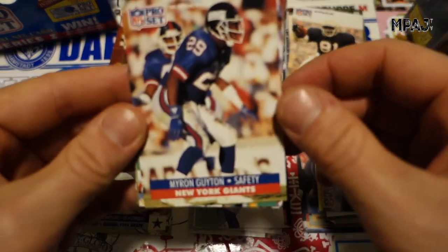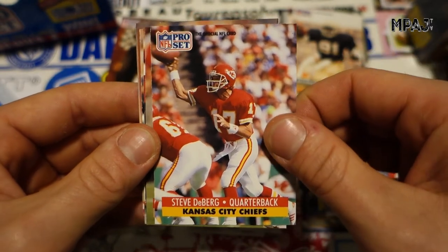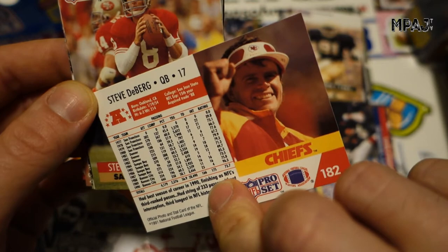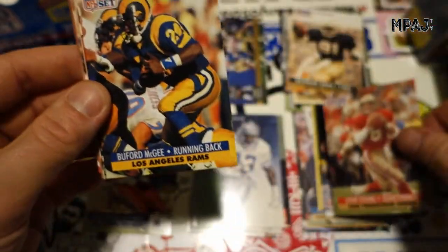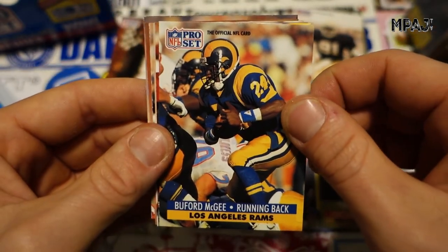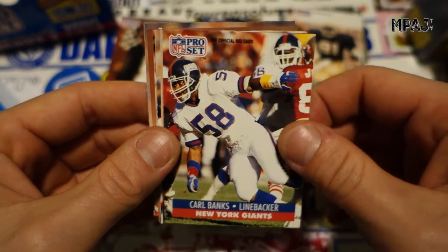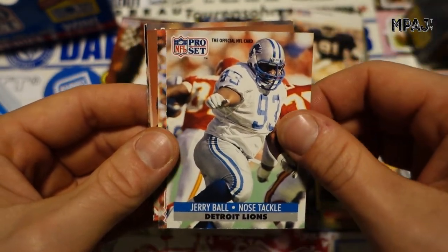I don't think we got too many doubles so far — that's kind of cool. Myron Guyton, Steve DeBerg. I think Steve also played for the Raiders for a short minute. And then we got Steve Young — very cool, very nice. Burford McGee, Carl Banks, Joe Bugel, Jerry Ball.